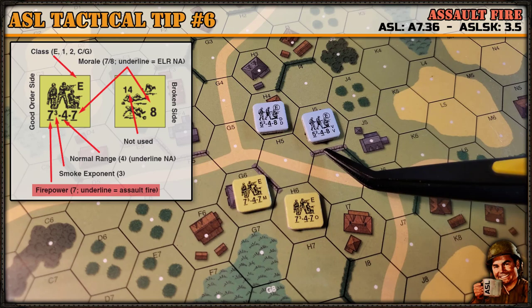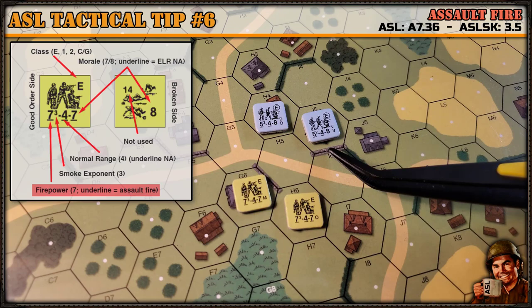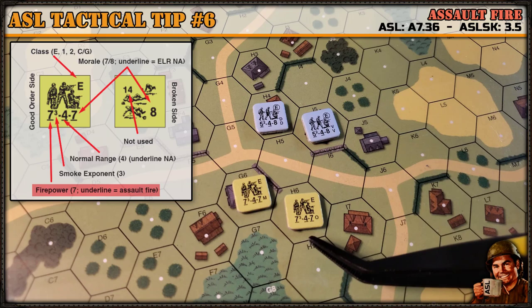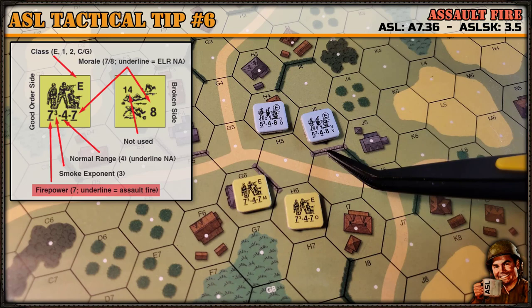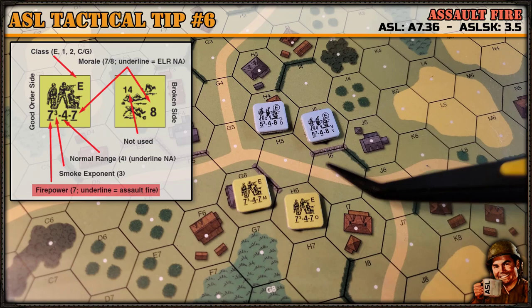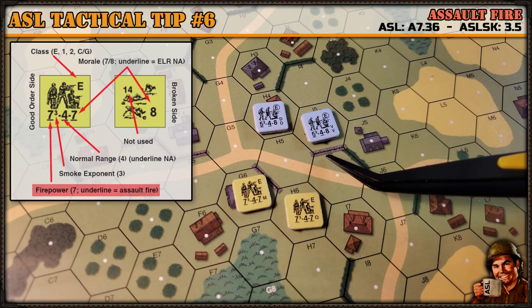You would fire at one of these units in normal range with four firepower. The interesting thing to note about these 5-4-8s — which is in my opinion very critical, not as critical with a seven firepower or even a six firepower assault fire unit — is: with five firepower, if you had just left him here and prep fired, his firepower would be four. So units with five firepower and assault fire, you should be moving them every chance you get, especially as the attacker, because the firepower is essentially going to be the same as if you just prep fired.